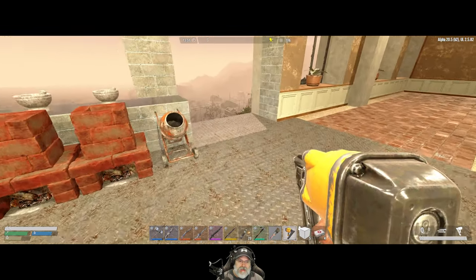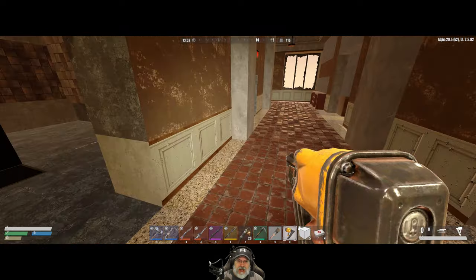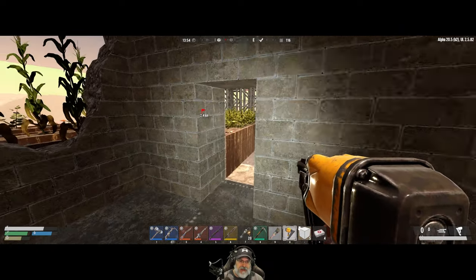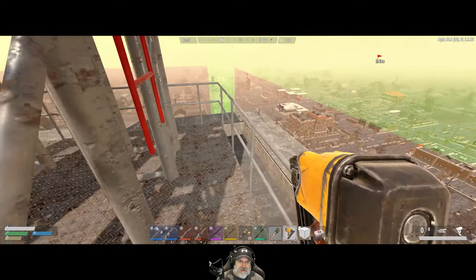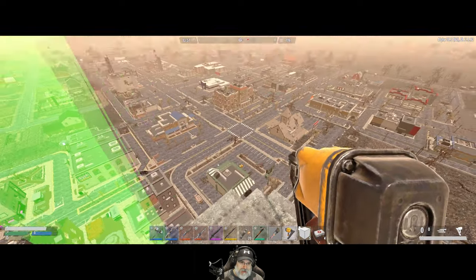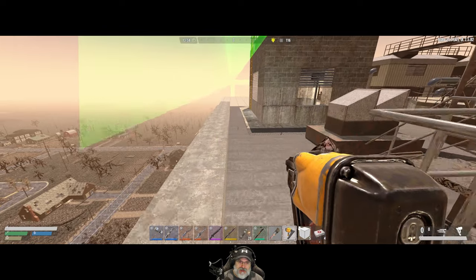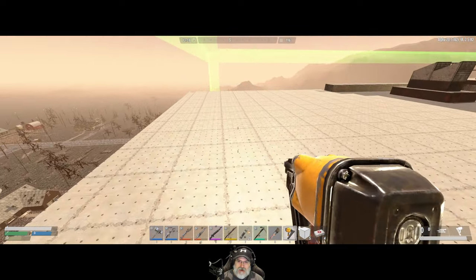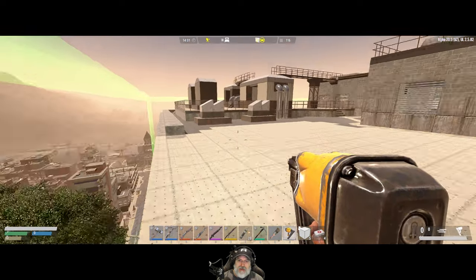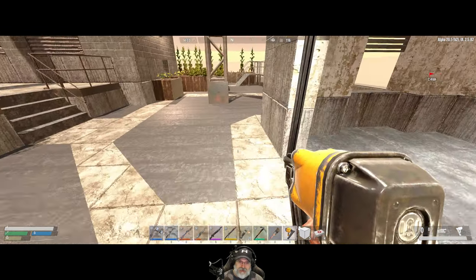We're going to start by repositioning the land claim block. We don't have to do it, but I want to do it for aesthetic purposes because it's offset a little bit. I want to move it back a block — diagonally to the northeast — just so that it's lined up properly. It has absolutely no bearing on anything other than just looking a little bit better. Moving it one block to the northeast should make it evenly cover the building.